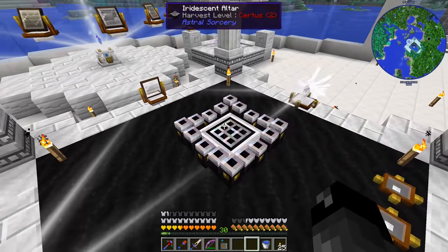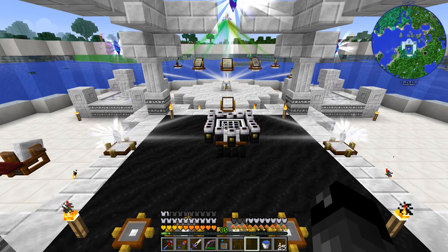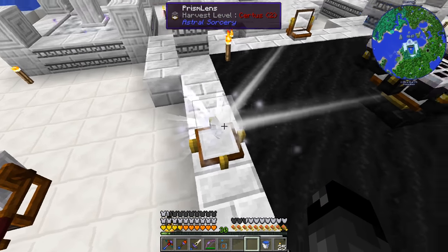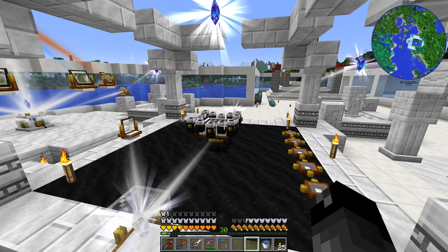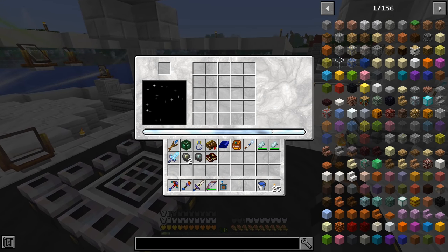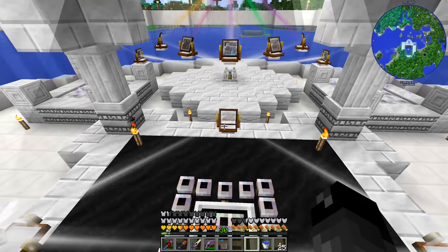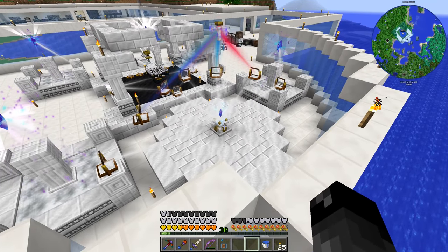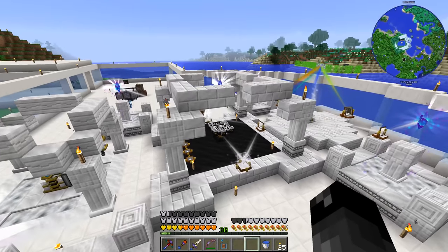First thing I discovered: the iridescent altar — I thought we needed four collector crystals to fully power it, but that's not true. You only need one. So what I did is take one crystal into a prism, splitting it — one half going to the lens and one half going to the altar. That gets us full speed on the altar using just half of one crystal. At noon the power dips a bit so I added a second crystal, with the other half going into the ritual pedestal.